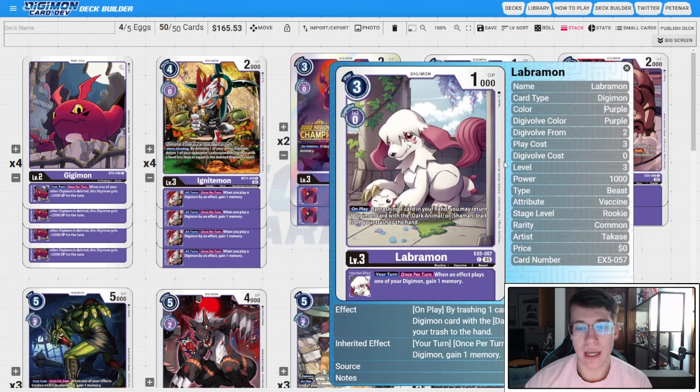For our level four base, there's going to be some variety. I'm running three copies of the BT14 Ogremon. Your turn, once per turn, when one of your effects trashes a card in hand, gain one memory — the inheritable says the same thing. These are our efficiency pieces that complement the Dark Animal engine. I like to run three of this and three of the Dobermon X, because it ensures I'll probably see an efficiency piece.